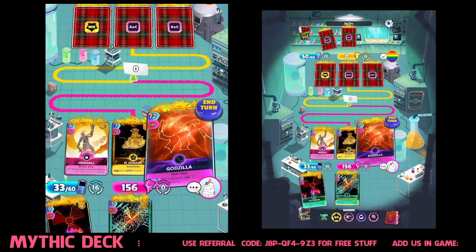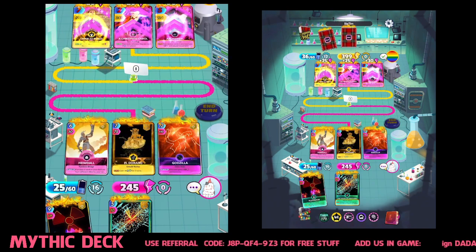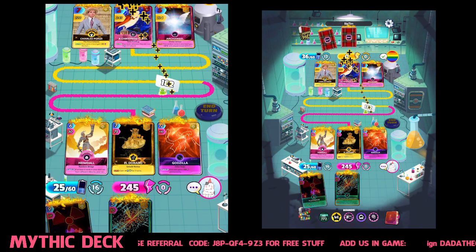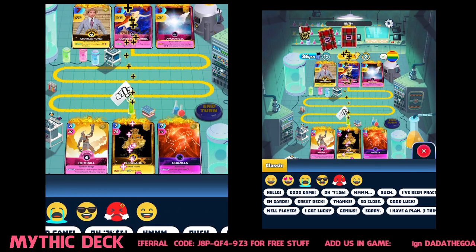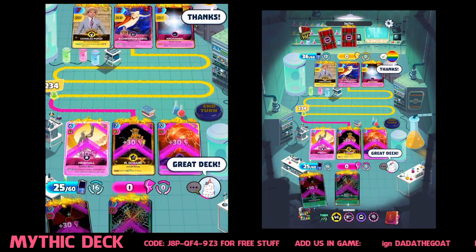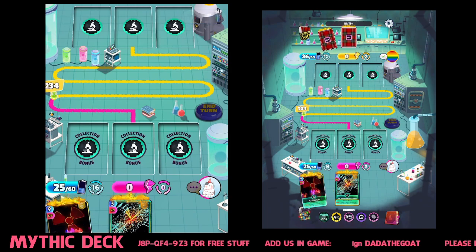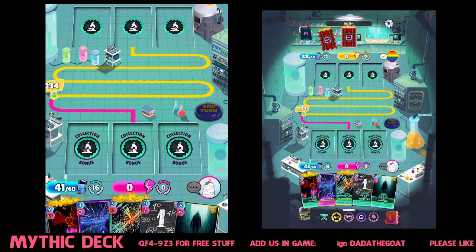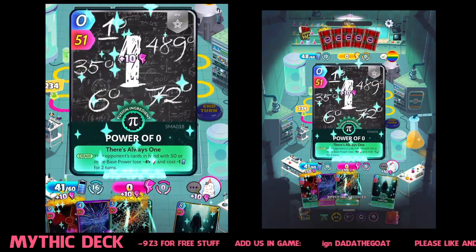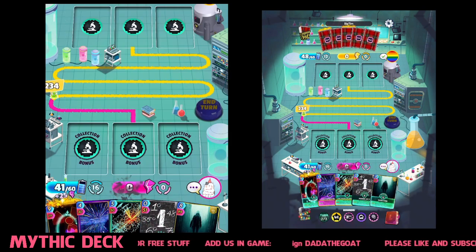105. Godzilla 245, there we go. Oh nice deck. Quanzai, Christmas Carol and Archangel. Okay Big Tim, you know what you're doing. Let's see how we get on. Like I said this is a total fun deck built using as many mythics as we can, so we've got no idea how it's going to do.